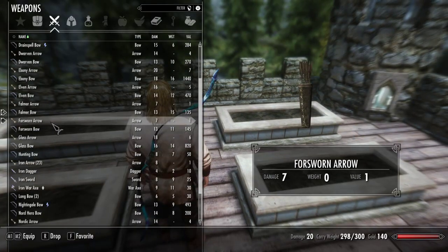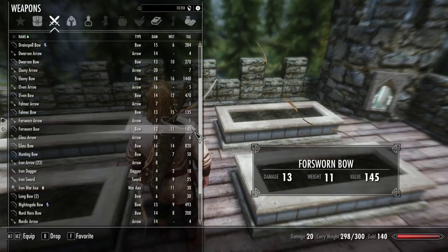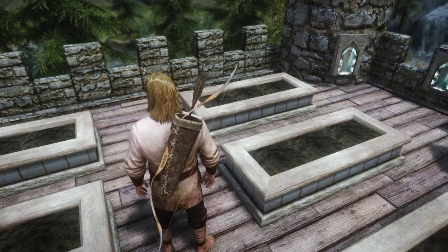Next, Forsworn. Some of these like the Forsworn and probably the Dwarven stuff, it's not a whole lot different in design from vanilla — it's just a whole lot more high resolution. I'm talking about the arrows now; the bows are vastly different. That is the Forsworn. Here's how it looks on the back.